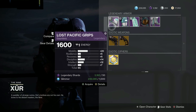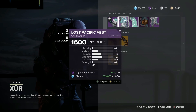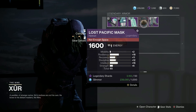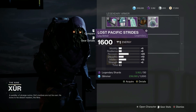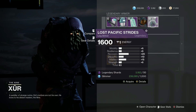And for my Hunters, we have 65 Gauntlets with high mobility, high discipline, and intellect — that's a good roll. Then we got 65 chest armor with high discipline, high recovery, and kinda high intellect. Then we got a 65 helmet with high resilience and high intellect. And last but not least, we have 63 leg armor with high recovery and high intellect. That roll could be better.